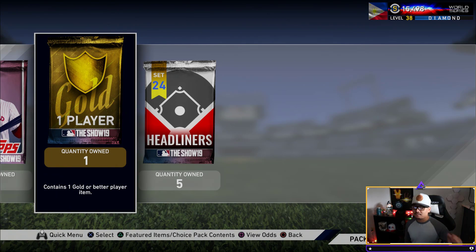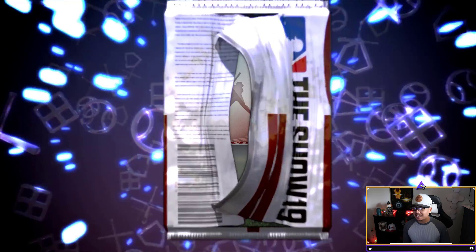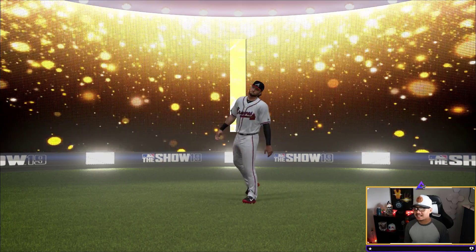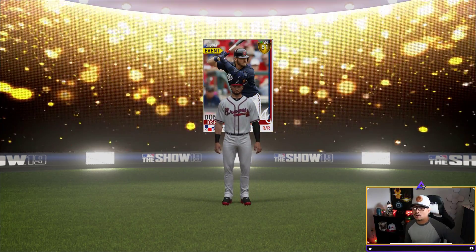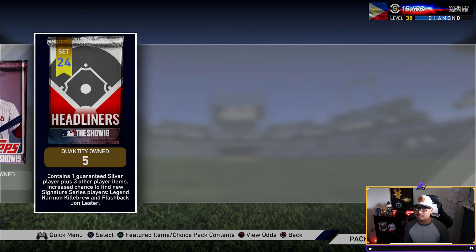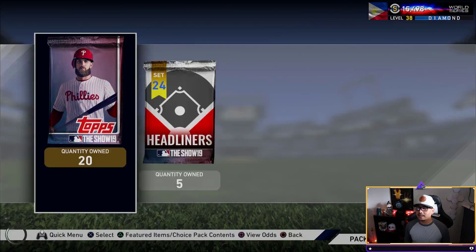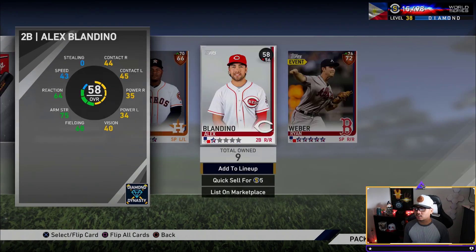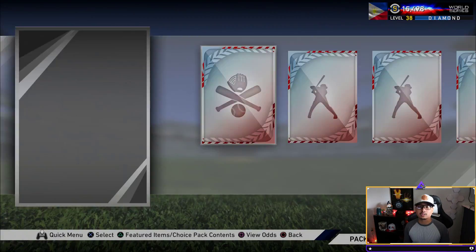Here we go — get your popcorn ready, because we are pulling golds today. We started off with a good gold: Josh Donaldson. I like that, but honestly, why is Donaldson still an 81 overall? The dude's a monster right now. Last time we pulled a Strasburg in the standard packs on the very first pack, so let's see what happens.